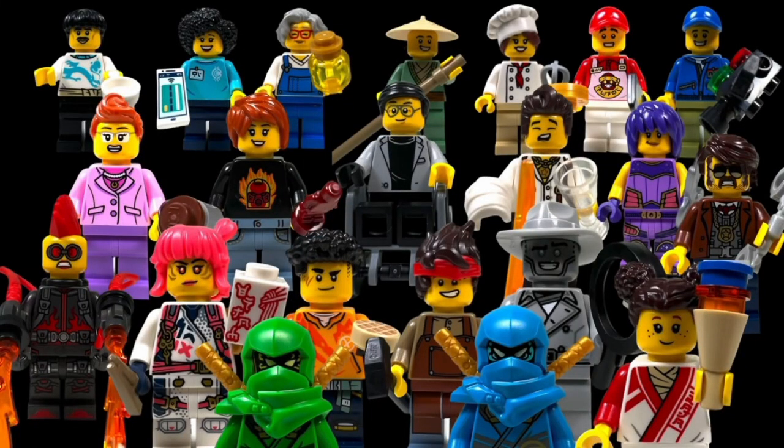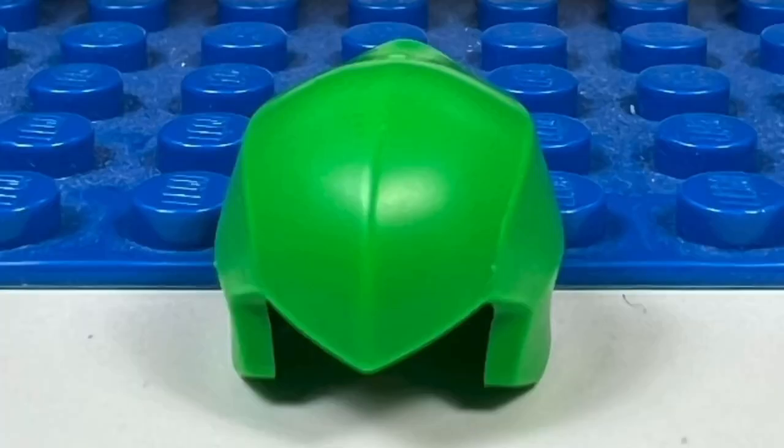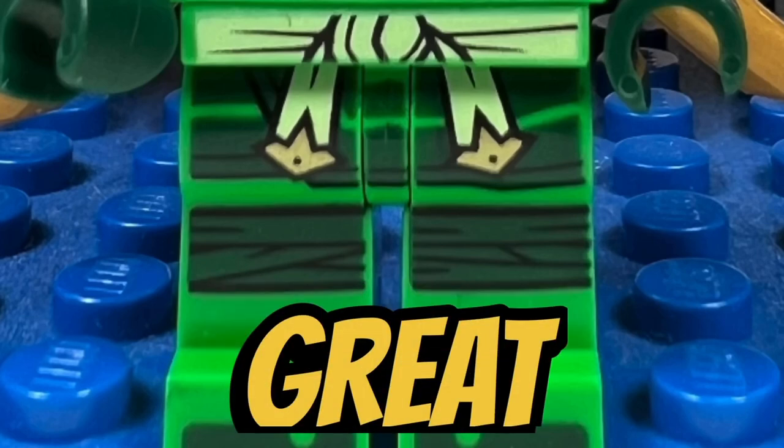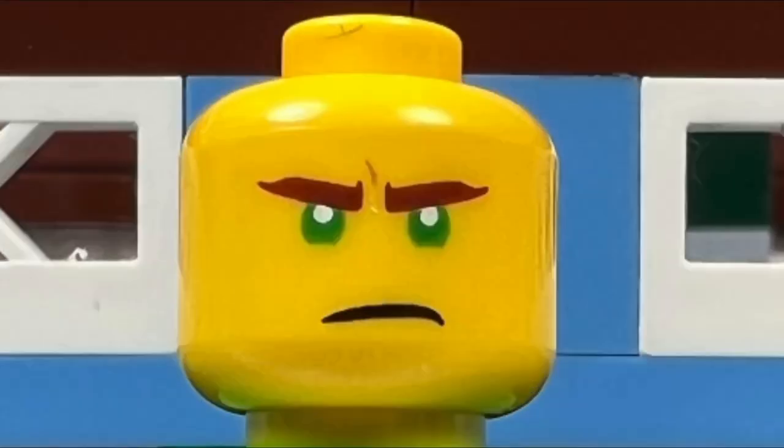I like how we get a whopping 21 minifigures in this set. I like the Ninja Lloyd minifigure — he comes with a cool molded green head cover and an awesome molded green mask and scarf. His torso and leg printing look great, and when you take off his mask, he has a cool printed mask on his face. Lloyd has an alternate face as well.